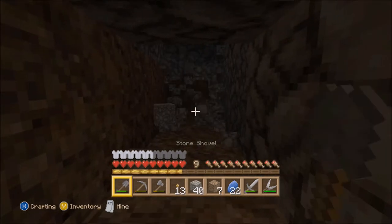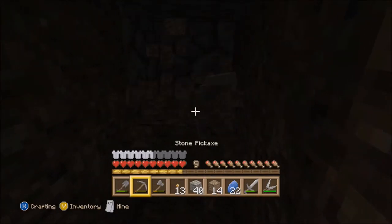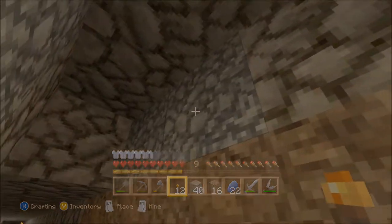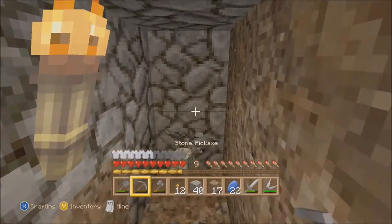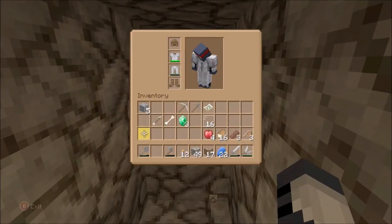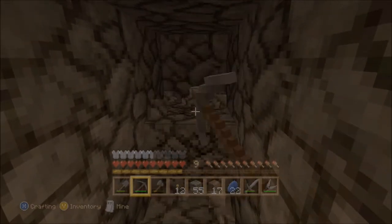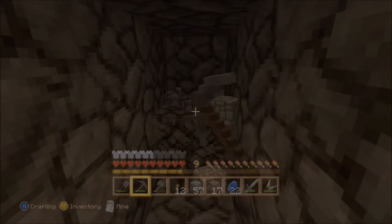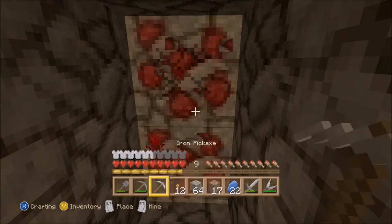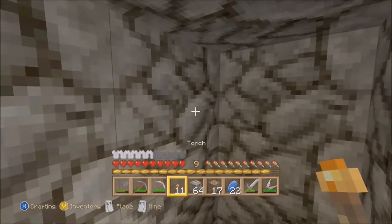Now gravel, for god's sake. Nice lava — brilliant. If I die I swear to god I'm going to kill a cow. There has to be something of value down here. Redstone. I can't mine iron with a stone pickaxe. There we go, a bit more coal.